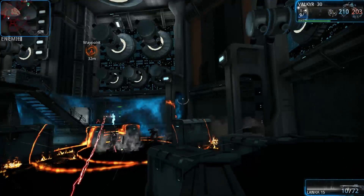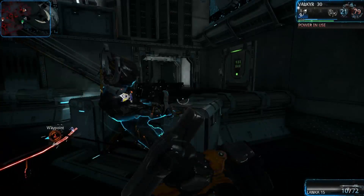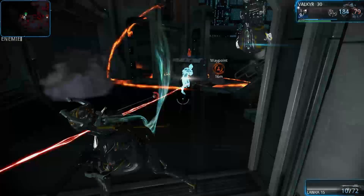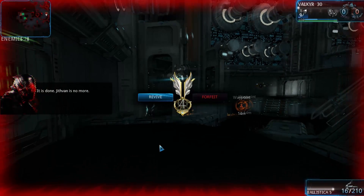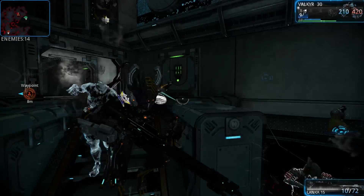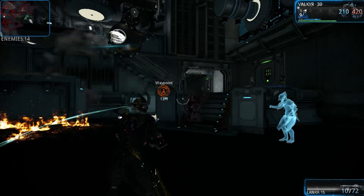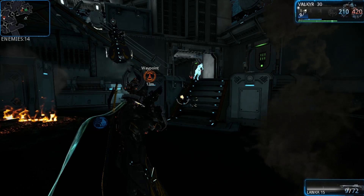If the target player is too far away, the Stalker will use Slash Dash to close the gap. He rarely uses his Despair or Dread, but is most likely to use them if the target player is on top of an object like a box, or when the target player is running in circles around him. The Stalker is essentially a close range fighter — you really don't want to be close to him. The Stalker uses Dispel if given the chance, removing active abilities.